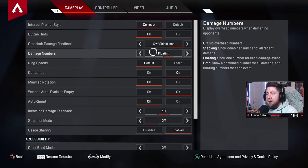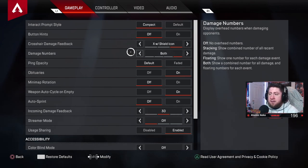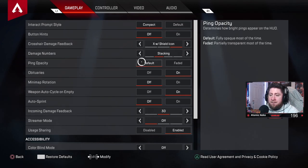Damage numbers: I used to keep it on floating — it was cool to see the numbers float up — but I think stacking is easier. You can tell how many bullets you put in and how much total damage you dealt. It's less cluttered. Play around with it and pick whichever you like.